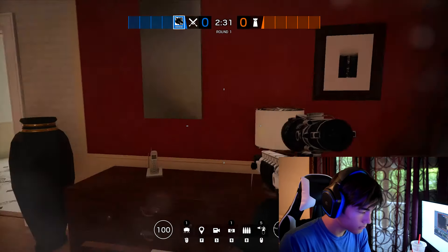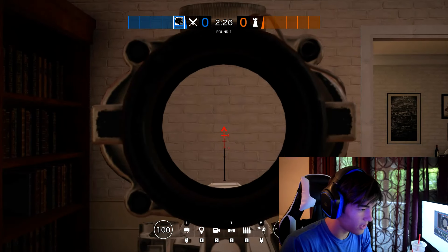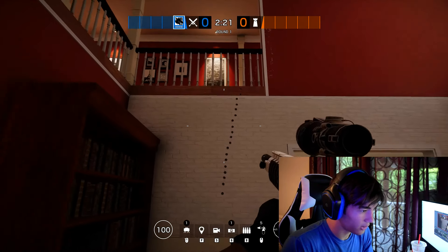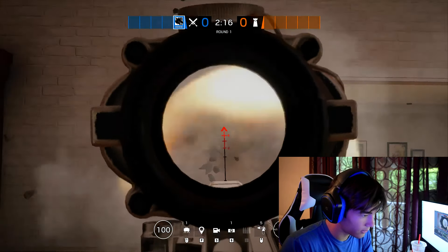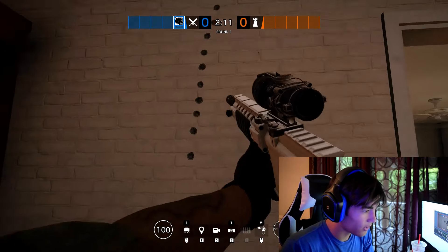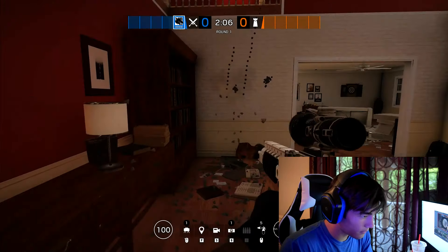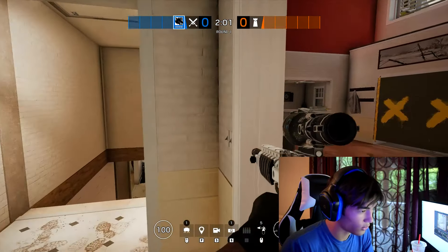Alrighty, so now that I've showed you all the basic tips, I'm going to show you how to practice these. This one's pretty simple — just go, look at the wall, shoot it, hold down. As you can see, Maverick's gun goes up and a little bit to the right, so when you practice, you want to go down and a little bit to the left. See how I control my recoil? Just do that over and over again, and that is how you learn how to control your recoil.